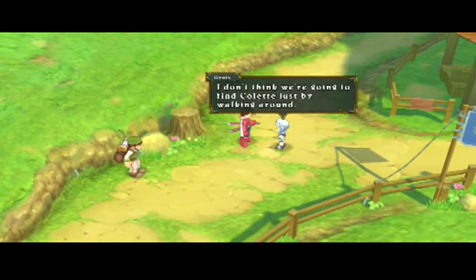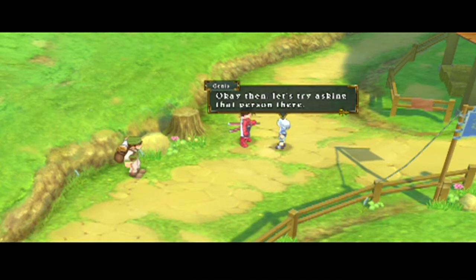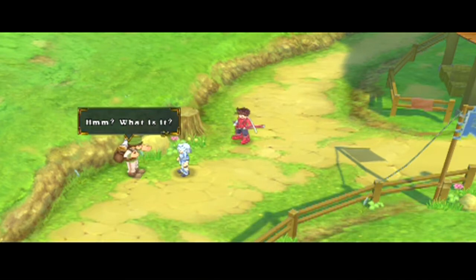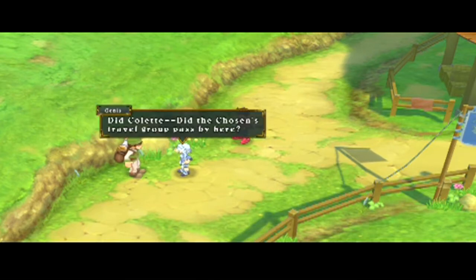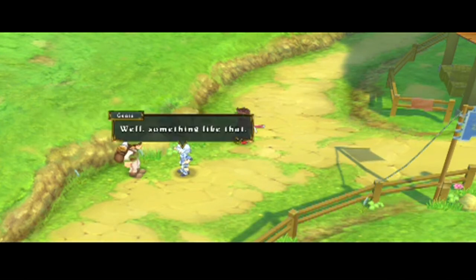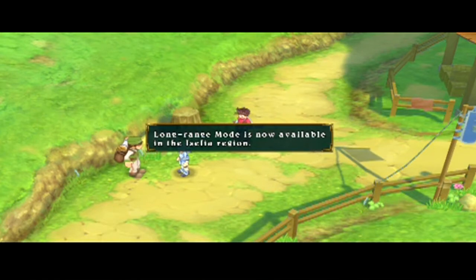I don't think we're going to find Colette just by walking around. Let's try asking everyone we meet about Colette. Excuse me — did Colette, the chosen traveler's group, pass by here? Beats me, I haven't seen them. Are you two on a pilgrimage? Well, something like that. You don't look very used to traveling. You have a silver wind map, I see. Long range mode is now available in the Azalea region. What the hell does that mean? Is that like fast travel?